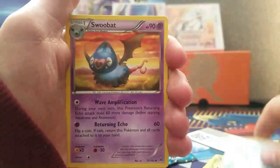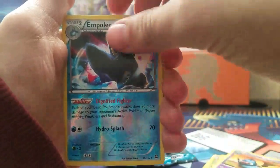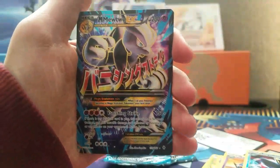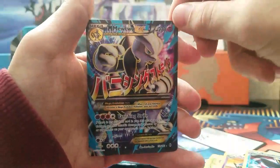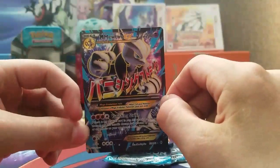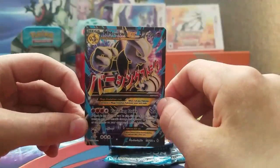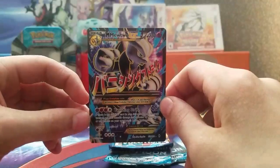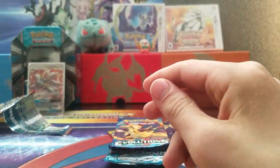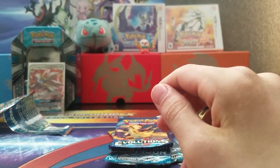We got: Froakie, Snorunt, Cactina, Spritzee, Gastly, Starvyu, Frogadier, Swoobat, an Empoleon reverse holo, and a Mega Mewtwo EX! That was a very big surprise — that was a pretty good pack. I was not thinking we'd pull that. I think our friend Shawla actually has that card. Someone pass this over to be sleeved.